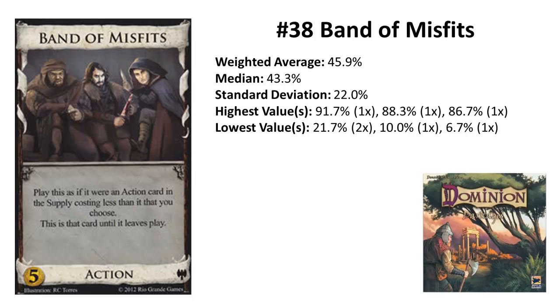Rank 38: Band of Misfits from Dark Ages. Band of Misfits is another Dark Ages card with really high deviation. It was voted 8 times above 70% and would be 3 ranks higher in the unweighted list. Band of Misfits heavily depends on the board even more than cards like Throne Room — it's probably the most board-dependent card on average. On boards with a lot of cards costing 5, it's basically useless. But it can also be very strong.